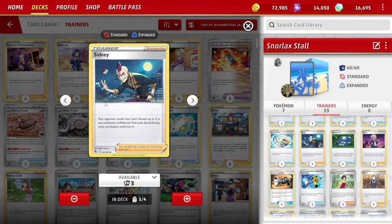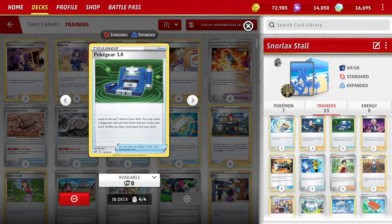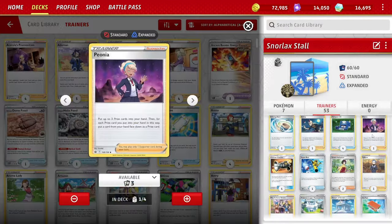Cynthia's Ambition — a supporter that's rotating — gives some options. The opponent reveals their hand, which is always useful knowledge. With any control-style deck, you discard up to two in any combination of tool, special energy, or stadium. Just get them stalled and get rid of their resources. Four Poké Gear 3.0 — because we don't have much of an engine but want to get supporters. Look at the top seven cards of your deck, reveal a supporter card there, put it into hand, shuffle the deck.